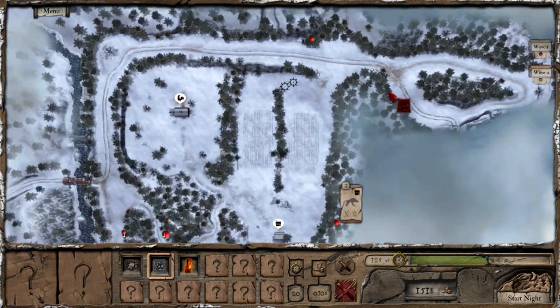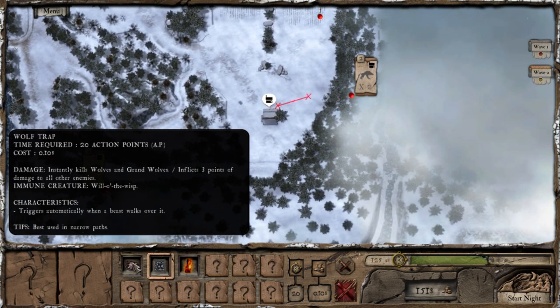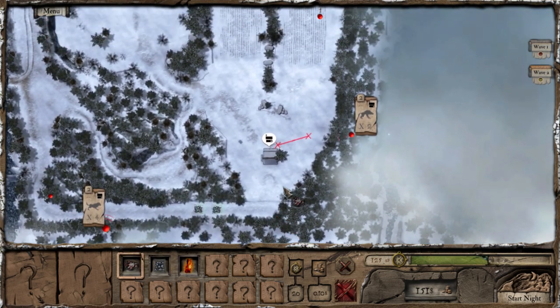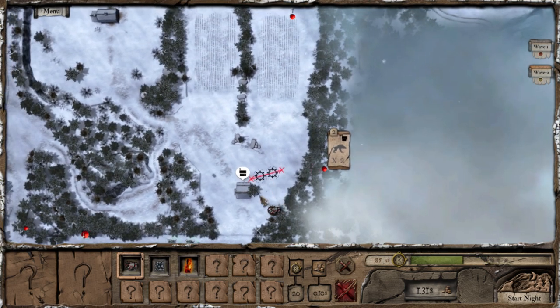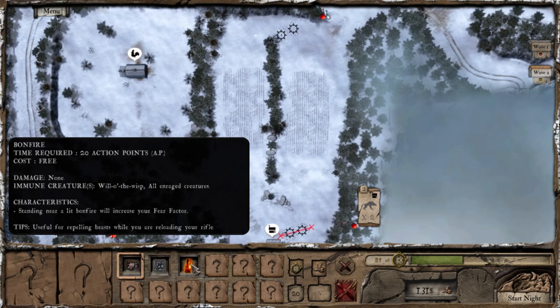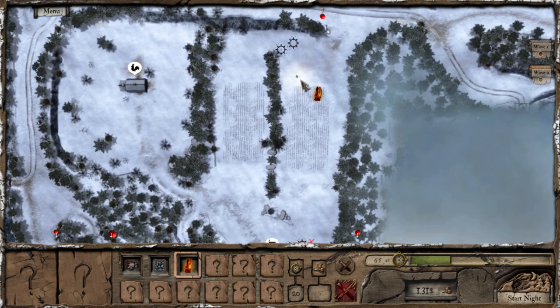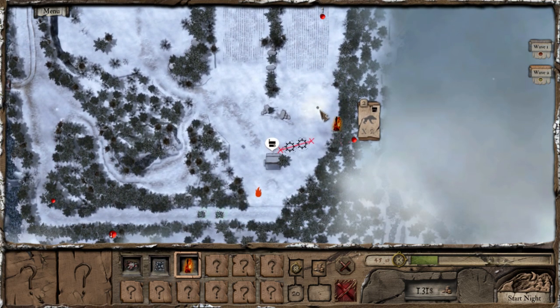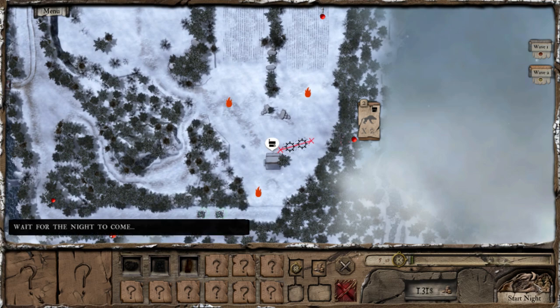The other part of the second wave is gonna be two grand wolves — oh shit. So we're gonna have to put some wolf traps there to kill those instantly. And then a bonfire, because I have some free points — so who cares? Let's put one there, put a bonfire there in case we need to fight, and one there, and one there. Start the night. Bring it on, wolves.